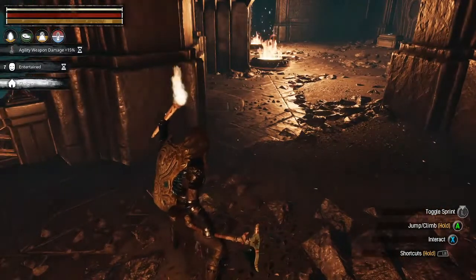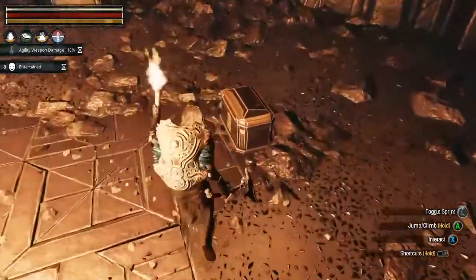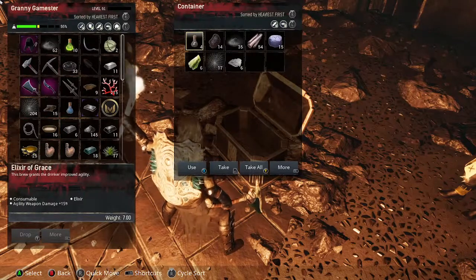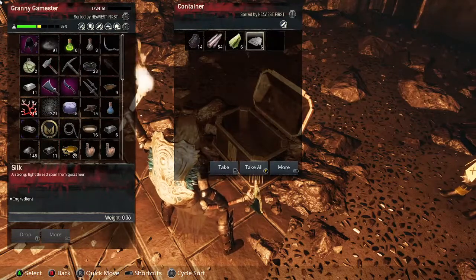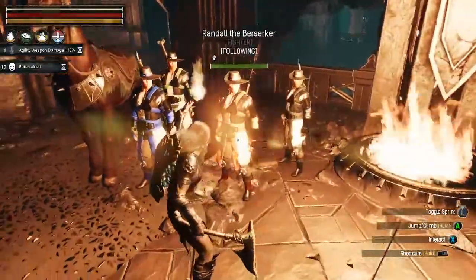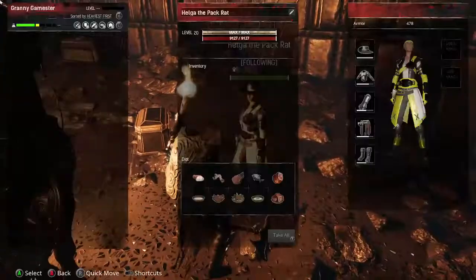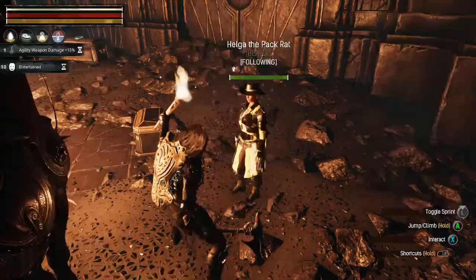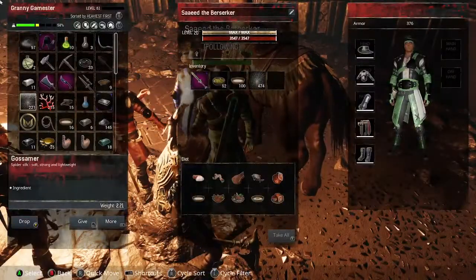Oh here we go! Oh, hardened steel bar - yes we will take that! Elixir of Grace - we're gonna drink one of those right now, why not. And we'll take that. I don't know how you remember all that stuff, Shauno - I really don't. That's quite a talent because there's no way I would for sure.